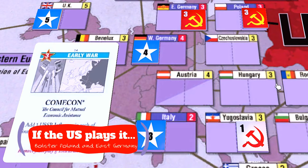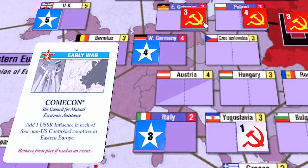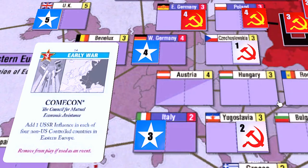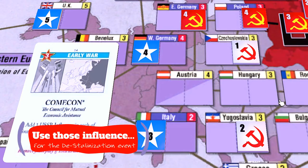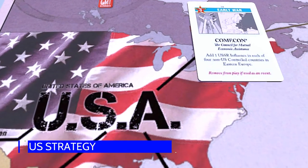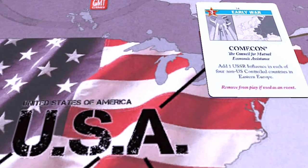If the US player gets Comic-Con instead and plays it, use two of the influence to bolster Poland and East Germany. The other two influence can be used to add to any European countries where you might be close to control. But it may not matter that much where you put it, especially if de-Stalinization is soon to come out. As the US player, it's important to stay alert for the Comic-Con trap setup, and after that this card becomes pretty benign.